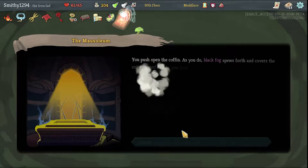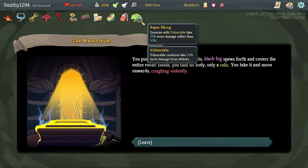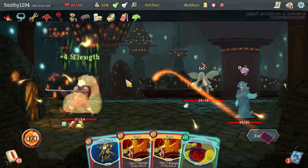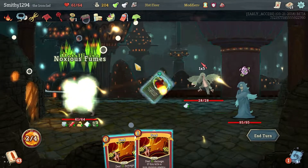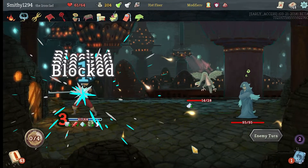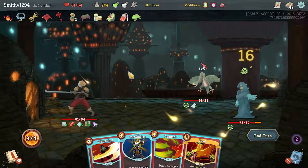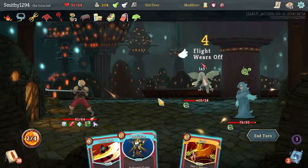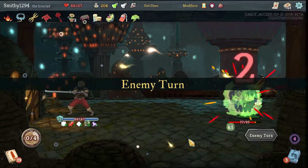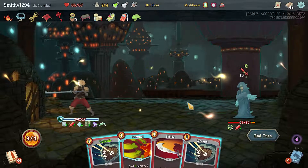Let's do a question mark - let's receive a relic. We did become cursed but On Memory negated it. Enemies with Vulnerable take 75% more damage rather than 50% - that's pretty good. Let's see what this does - that'll stop you flying and then we can Feed on you, and let's just put up some block for future turns. Dash is effective here, we now have enough block already.